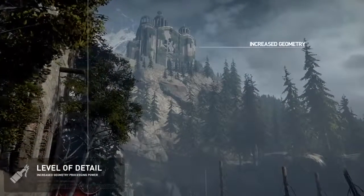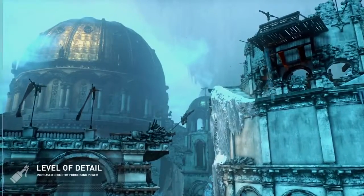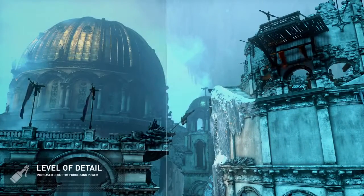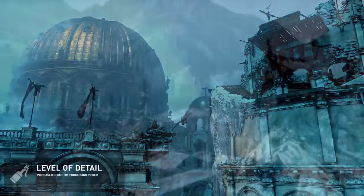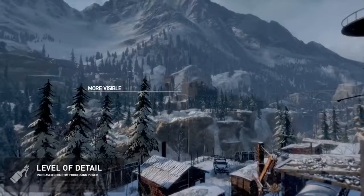With the increased geometry processing power available on PCs, we're able to enhance the geometry in objects like buildings so that they are significantly more visible, even when viewed at a distance. As a result, hub spaces feel even larger now and aid the players' exploration.